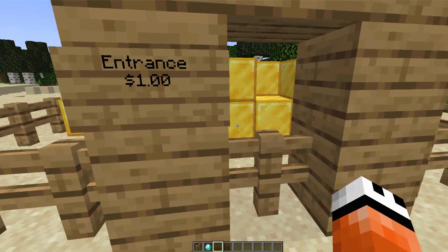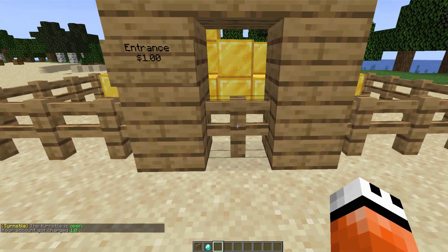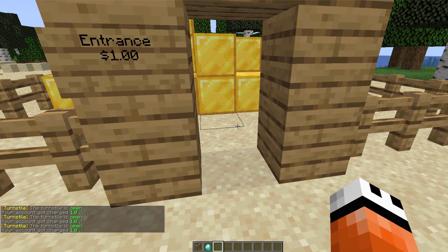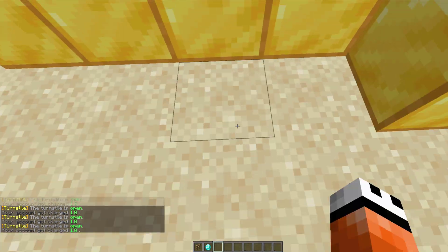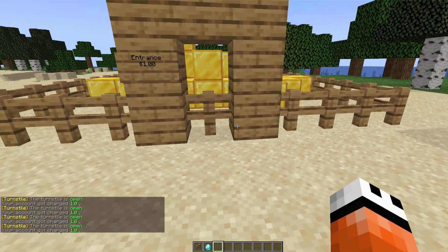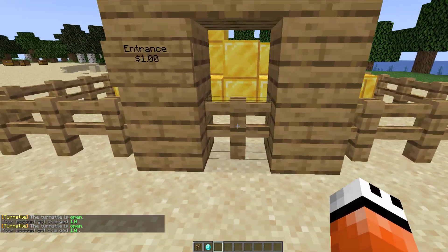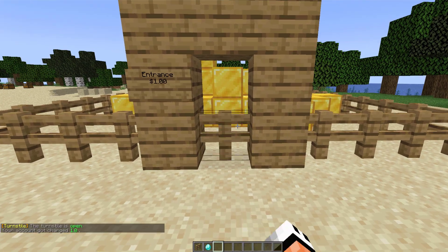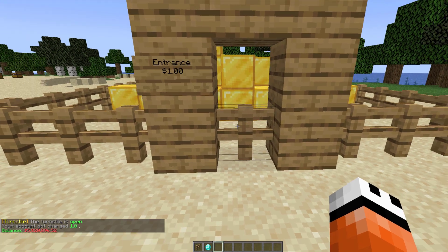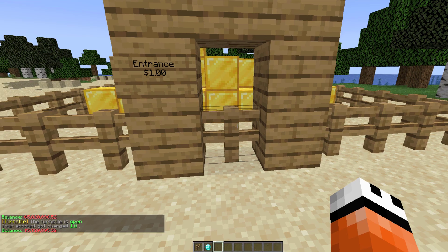This first one is an entrance and it costs $1 — all you need to do is right-click. You can see how briefly the gate opens, and you can actually change the delay before the block reappears. You have to be very quick otherwise you will not pass through — that can help prevent other players from following in behind. In chat it says the turnstile is open and your account got charged $1. If I check my balance I have $5,000,096, and after doing it again I have $95.